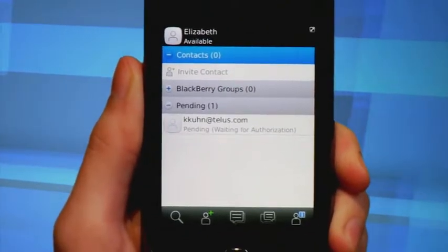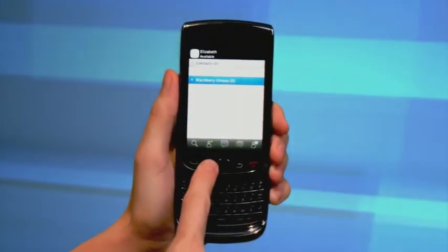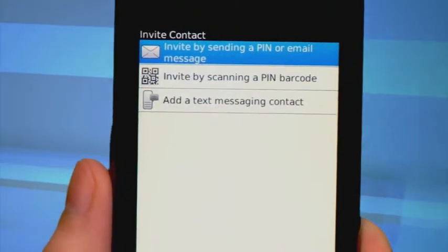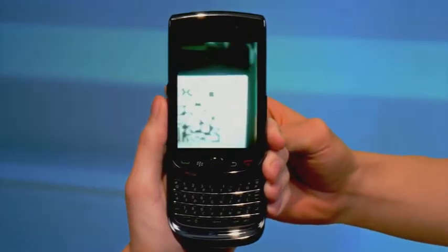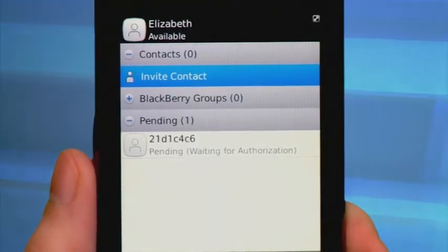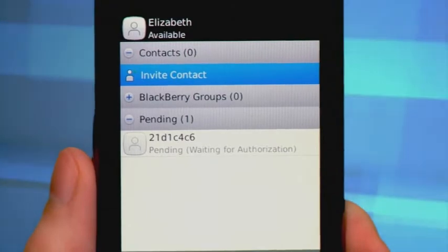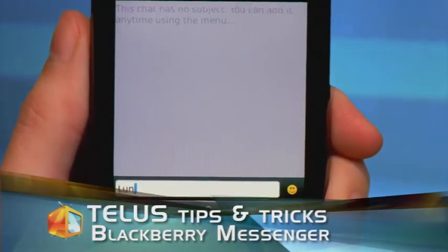You can also add contacts by scanning their barcodes. On the contact screen, click the menu key and then invite contact. Select scan a person's barcode and then click continue. Hold your device so that all four corners of the barcode appear on your screen and continue to hold until you hear it beep. Keep in mind that this contact might remain in the pending category until they respond to your invitation. Once you've added contacts, sending BBM messages is easy — select the contact in the main menu, then simply type in a message and click send. Congratulations! Now you're ready to chat with your friends using BlackBerry Messenger.